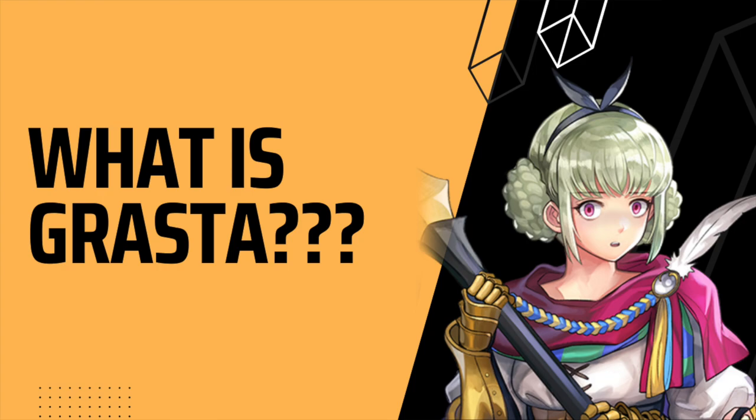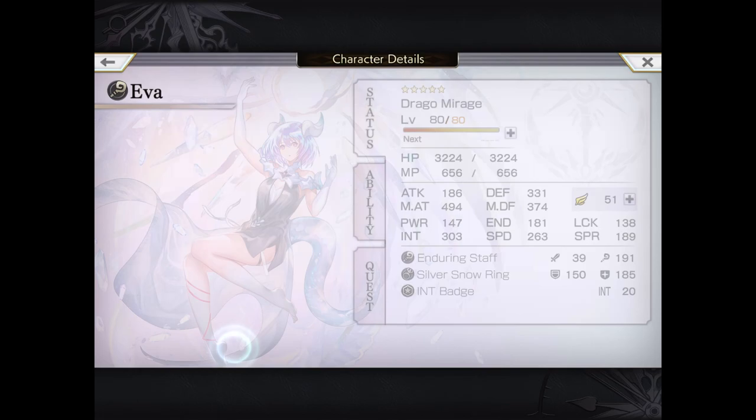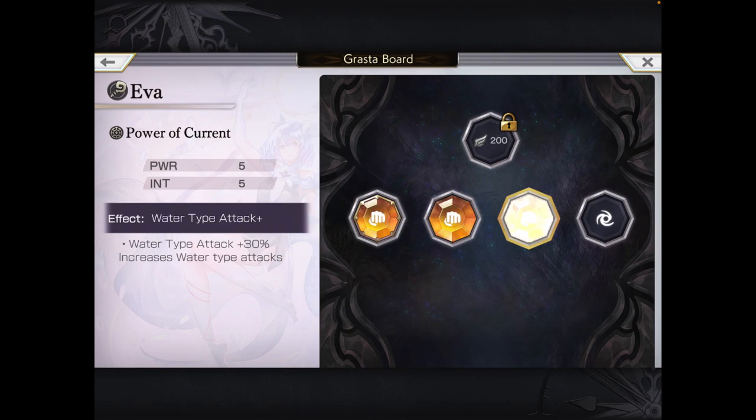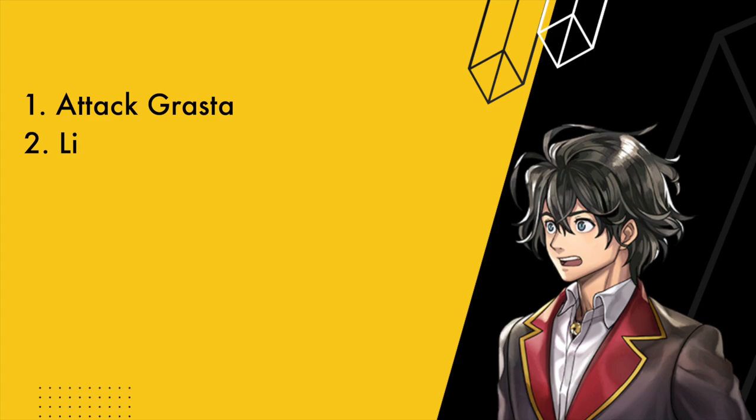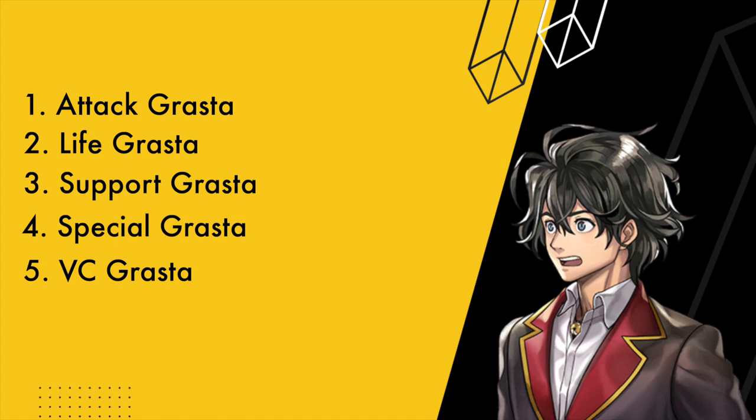What is GRASTA? Accessible after you finish chapter 48 of the main story, GRASTAs are basically items you can add to your units to make them perform better in fights. Before the latest updates, you had to go to a bunch of places to equip and upgrade GRASTAs, but now you can quickly access them from your main menu. At this point in time, there are 5 types of GRASTAs: ATTACK GRASTA, LIFE GRASTA, SUPPORT GRASTA, SPECIAL GRASTA and VC GRASTA.